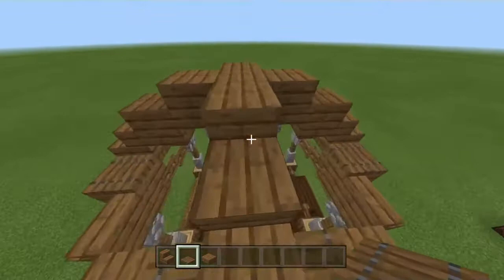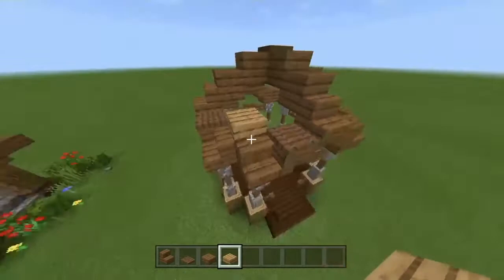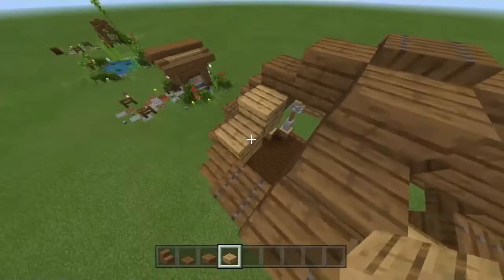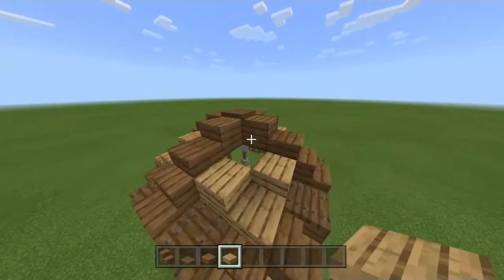Now I'm gonna put a trapdoor on top. What you want to do is grab the oak wood slab and I'm gonna go up by half a block in front of these stairs on every corner, just like so. After that we're gonna put a full block on every slab we've put, just like this. It's gonna look something like this. Finally we're gonna put a slab on the holes.